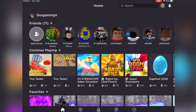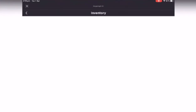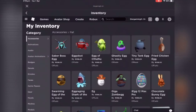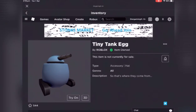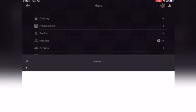Hello guys, welcome back to another video. Today I'll be showing you how to get the tiny tank egg for free. No, it's not buying the game pass — you used to get a 500 chance, but it's literally just free, instantly got it. So this is the tiny tank egg and I'll be showing you how to get it for free.